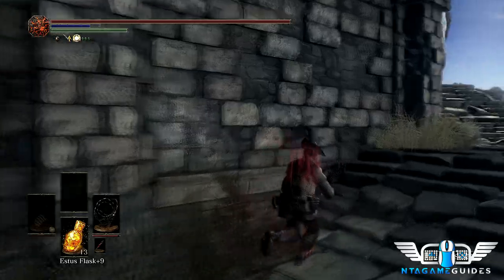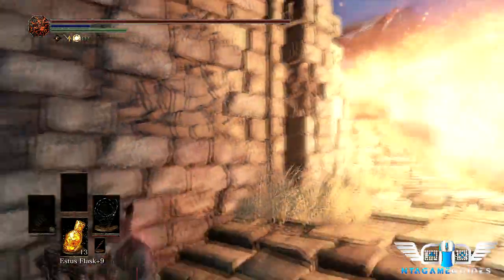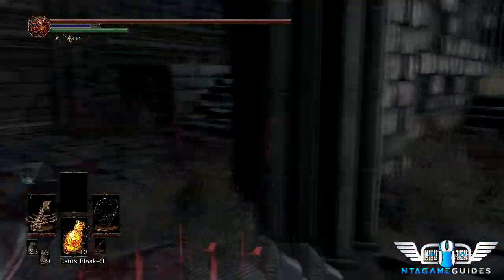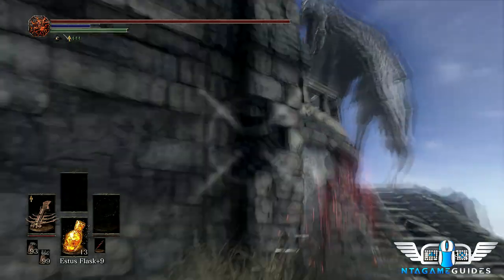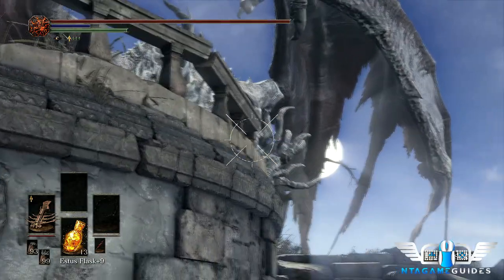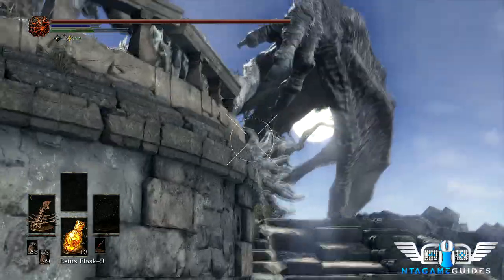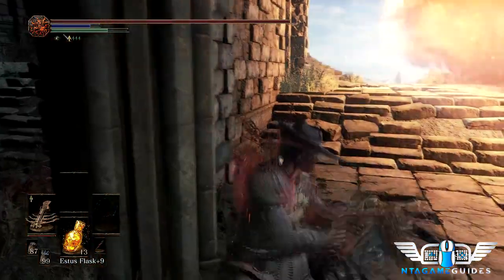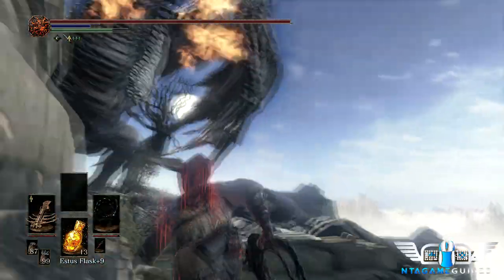I tried shooting him with Avalan but the damage output isn't great. You do get a lot of upgrade materials — scales and chunks — but we'll get ashes soon that let us buy scales if needed. So once you get an opportunity, just run past him. He'll try to hit you with his tail as you pass, and you'll have to deal with more stone lizards on the way up — their tracking on the roll is just too good to dodge.